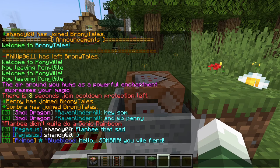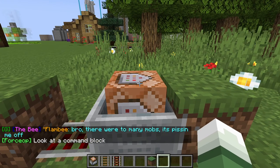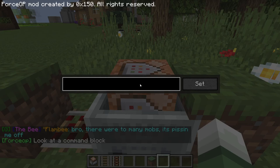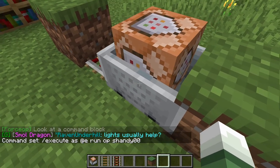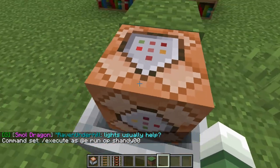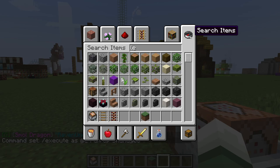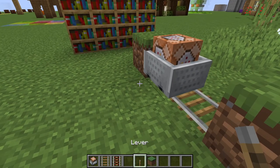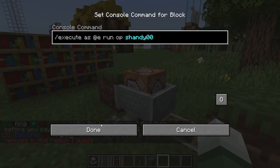So basically this one is a mod — go ahead and do edit. It's a mod that lets you add the command block, so here you type in this, and you go ahead and just move this, get a lever.